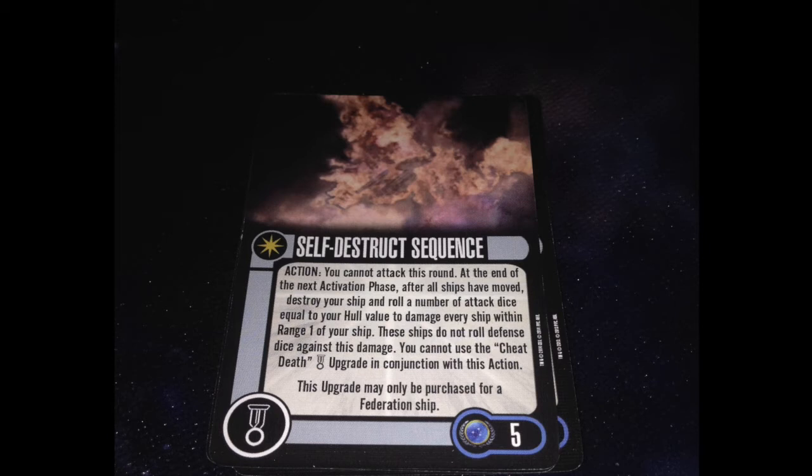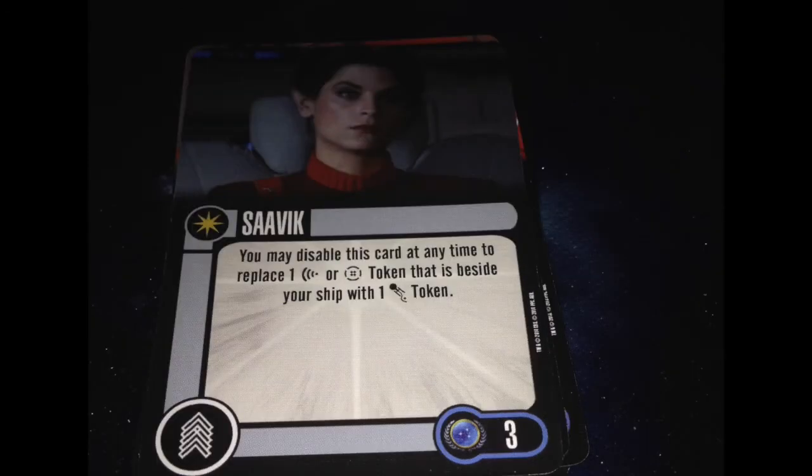There's a copy of Photon Torpedoes — nobody cares. That brings us to crew. We get Saavik in this pack — she's 3 points, unique. You may disable this card at any time to replace one scan or battle stations token beside your ship with one evade token. 'At any time' here means between phases, so really at the end of the activation phase before the start of the combat phase. If you scanned thinking you were going to attack and have no eligible target, you can evade — but is that worth a disable and 3 points? I don't think so. She really needs a rework because she was hurt unnecessarily by that ruling.